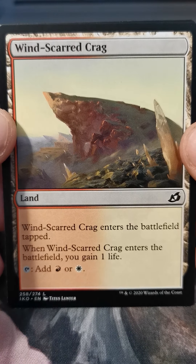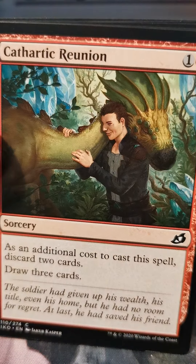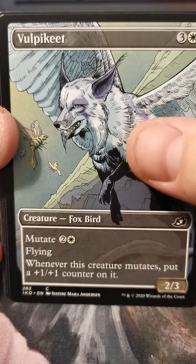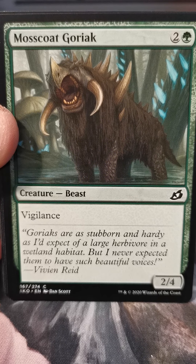Blossoming Sands. Oh, a Feather Token — not like Feather the creature, no. It's just a token named Feather — confusing. A Colossification. Main Serval, Glimmerbell, Cathartic Reunion, Garrison Cat, Lurking Deadeye, Adventurous Impulse, Dark Bargain, Dark Bargain, Cloud Piercer. Comic Book Vulpikeet — I'm pretty stoked about that.